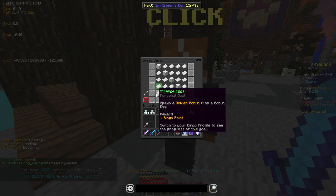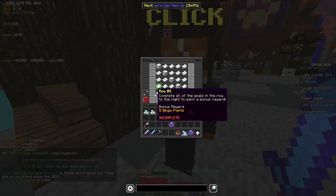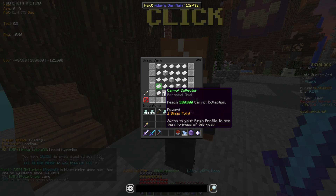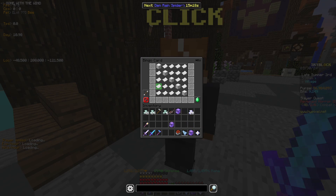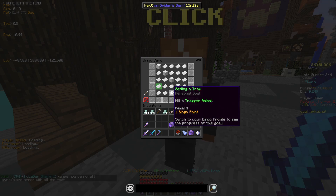To spawn a golden goblin from a goblin egg, just open chests in the Goblin Holdout for goblin eggs and throw them for the golden goblins. To reach 200,000 carrot collection, just farm carrots with an advanced gardening hoe which has replenish on it — you can buy that from the Sky Mart. Kill a trapper animal — self-explanatory, just do the trapper thing.